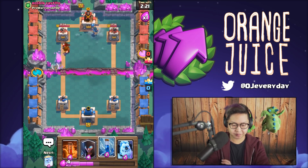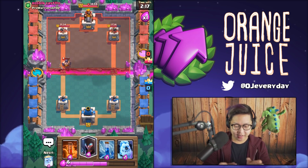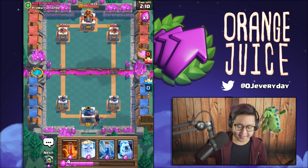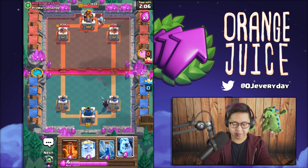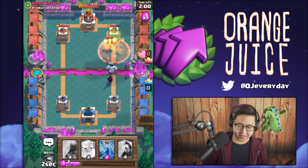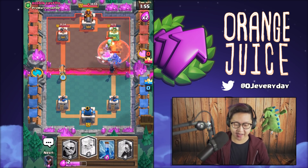She's gonna activate the tower and my inferno dragon didn't take out the executioner. That's all right - everything resets, rotation resets. I'm gonna put the night witch in the back. It's double elixir in about 10 seconds. He's gonna play an ice wizard - I can deal with that. Let's do poison just so it's gonna die eventually. The night witch just walks way too slowly - now we're gonna spam everything on the left side.